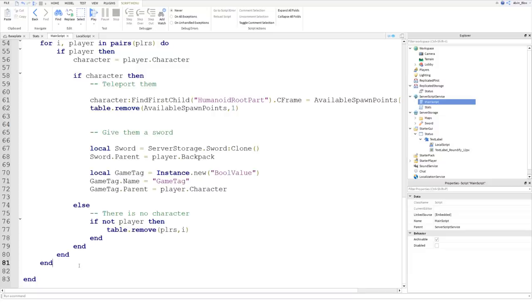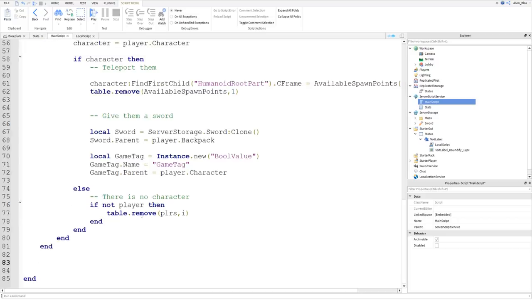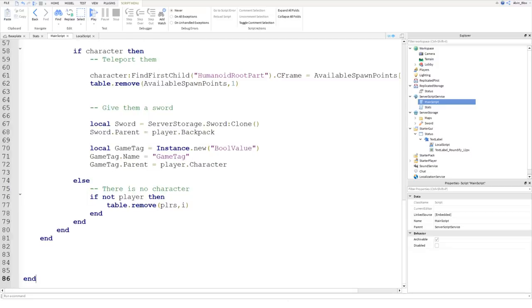Welcome back to part three of how to make a sword fighting game on Roblox. We're going to continue by creating our game loop script so we can see who's left in the game, crown a winner, or if the timer runs out, restart the game and award no points. We're going to jump out of the second last end so we have a final end at the bottom, and we're going to update the status value.